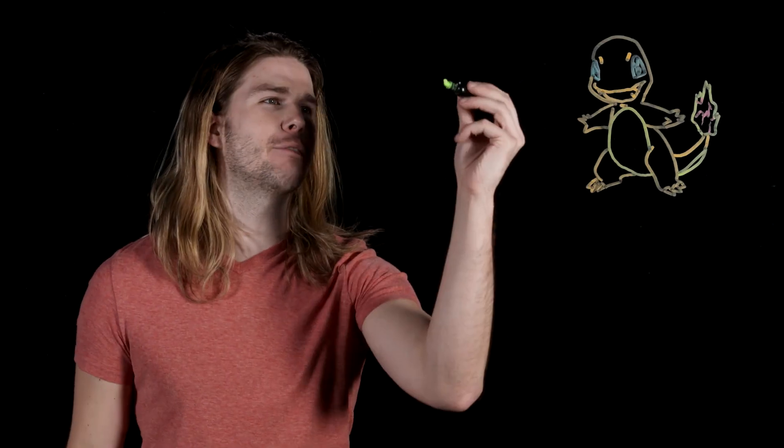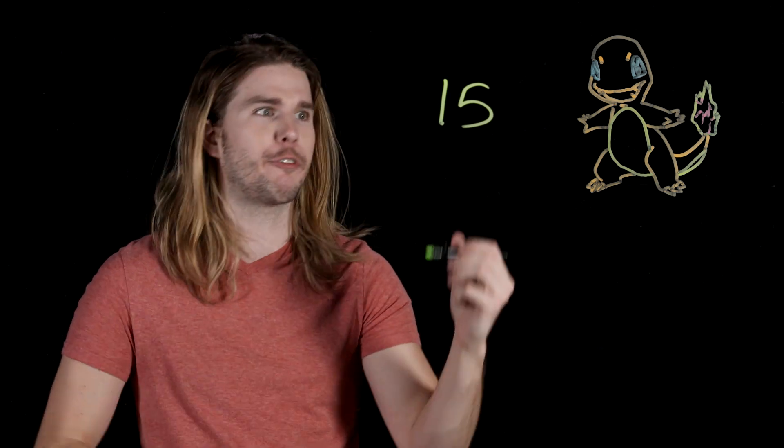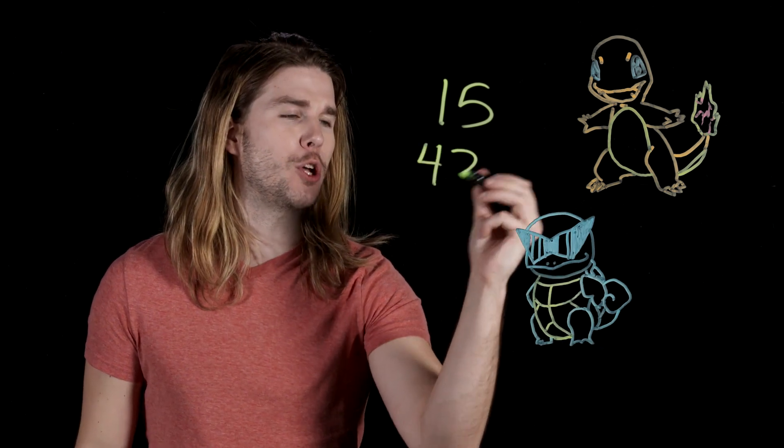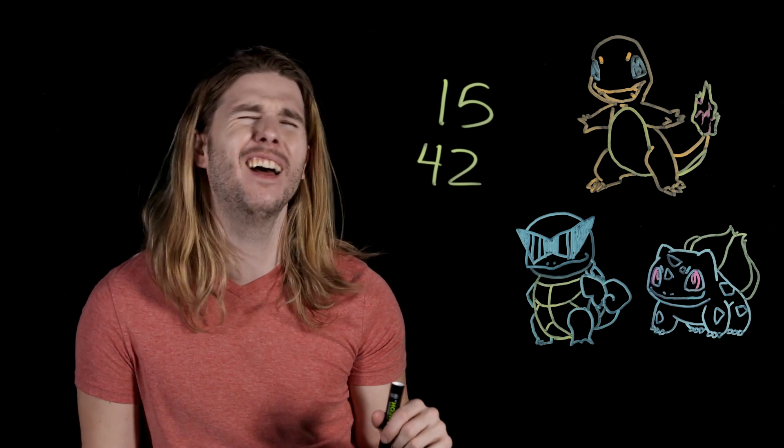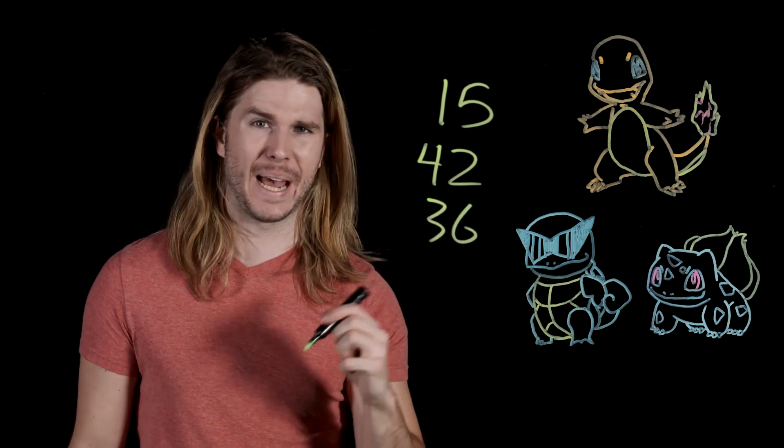Using that chart, Charmander is super effective in 15 match-ups, Squirtle is super effective in 42 match-ups, and Bulbasaur has the upper vine in 36 battles.